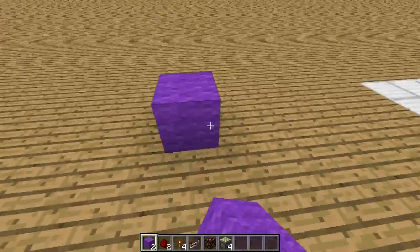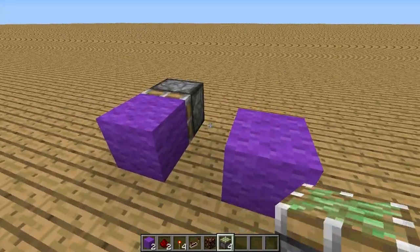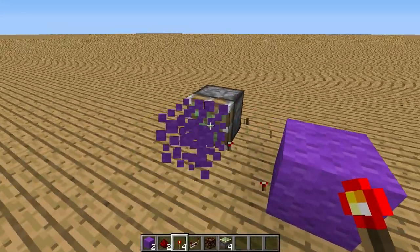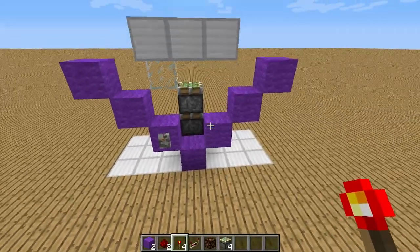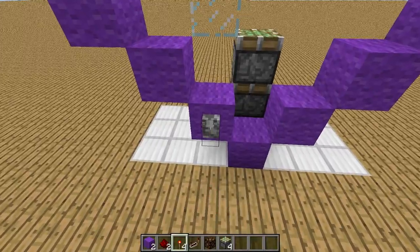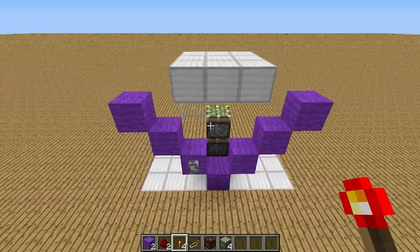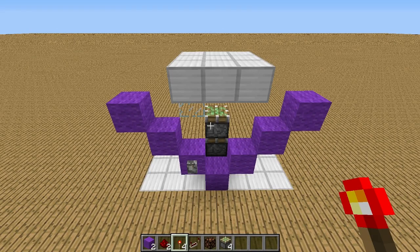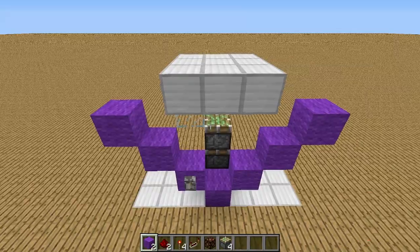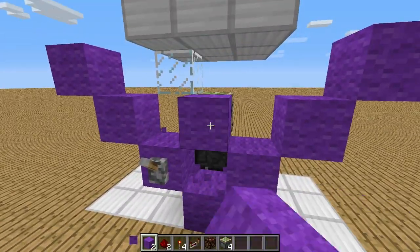The two blocks are intended to use with the sticky pistons, so keep that in mind. Here are the rules: you cannot break anything. You cannot even break the lever and move it somewhere else. You cannot place anything on the iron blocks, you cannot break the iron blocks. You can place stuff on the purple blocks, and you can also place blocks on the sticky pistons.